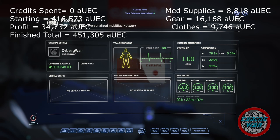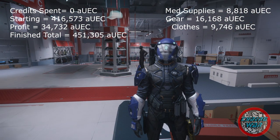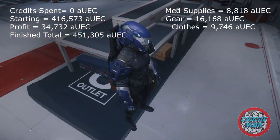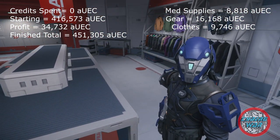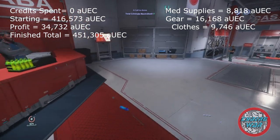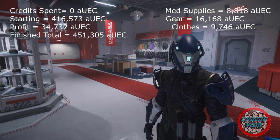Everything's sold except drinks out of the Aurora. My total now is 451,305. Let's tally this up: 451,305 minus my initial starting total of 416,573 equals 34,732 credits profit. Just from going to two or three places on Walla, and I have half a suit — new helmet, arms, ammo, a shotgun, a multi-tool, food, a couple med guns, and another multi-tool in the ship. That would have been like another thousand credits right there.